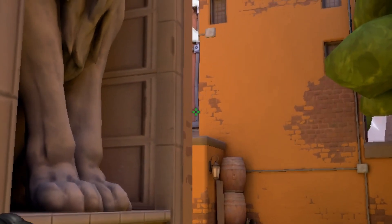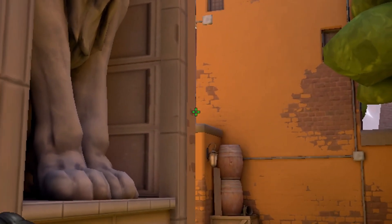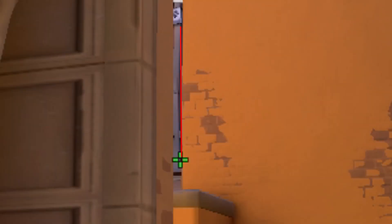First, position yourself until you can see the vertical pipe and the horizontal pipe. Then aim your crosshair at the corner where the two pipes meet and left click shoot.